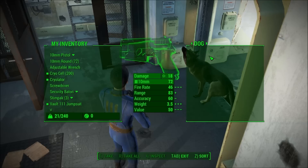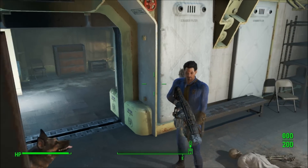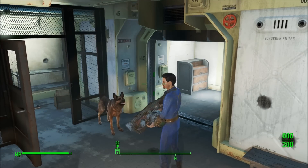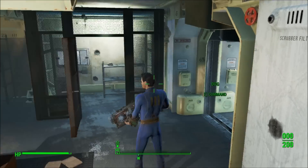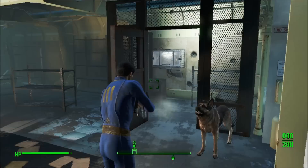200 cryo cells. Easy peasy lemon squeezy. It's really that simple. I didn't place it in there, I didn't go out, find some, and throw it in his inventory. As soon as he grabs it, just trade him and he'll have the ammo on him.